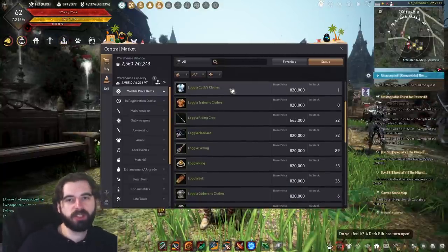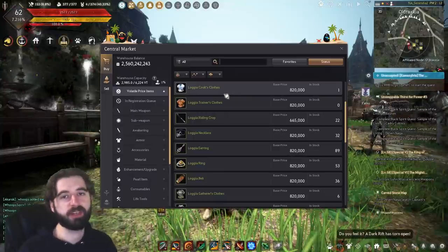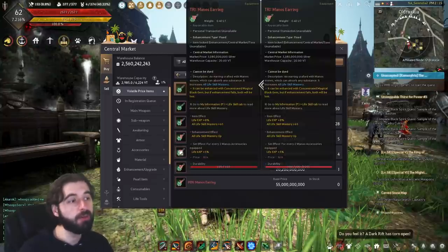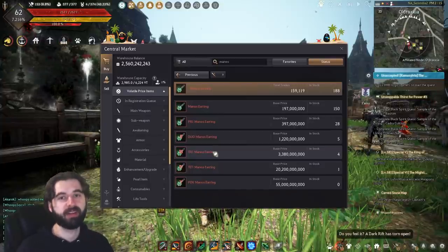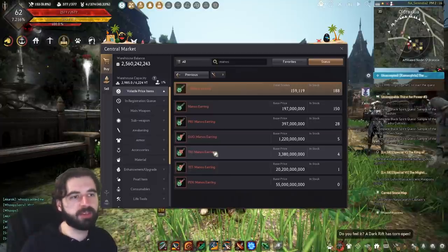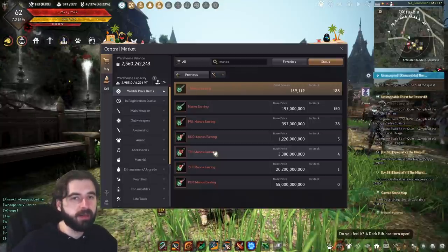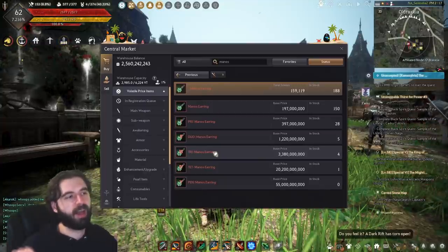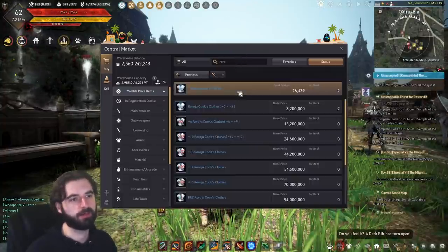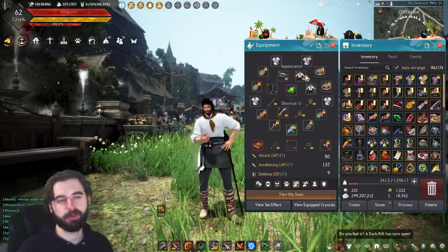As far as which gear to buy, this entirely depends on your financial situation — buy cheap to start out, see how much money you make, and decide how much you want to invest. The accessories get very expensive very fast. Jumping from Pen Logia, which gives 50 life skill mastery, to Manos for another 2 billion silver just to get another 15 mastery gets really expensive. My personal setup is Tet Rorju's Cook's Clothes, Tri Silver Embroidered Clothes, and a set of Tri Manos accessories to get me to 1,300 mastery at my rank.